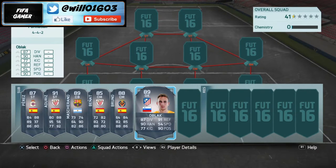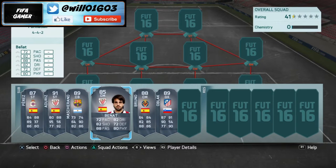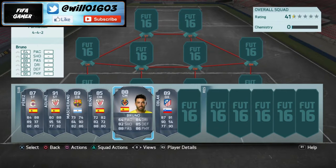Moving on, in center midfield we have Bruno, who is basically a more expensive version of Benyat. Benyat is basically a slightly worse version of Bruno. Bruno's stats are really well-rounded — obviously he's not the quickest with 64 pace, but when you look at his other stats you can make up for that. He's got 84 dribbling, 85 defending, 86 physical, 88 passing, and 82 shooting — a very solid player.